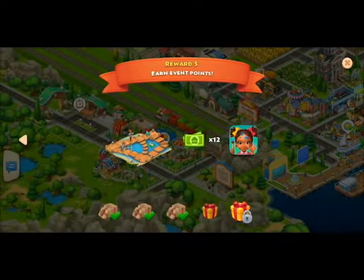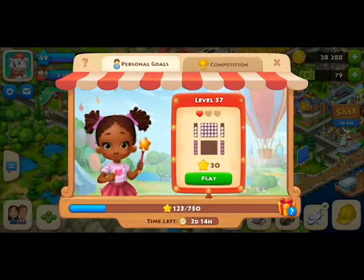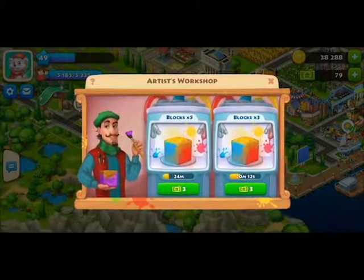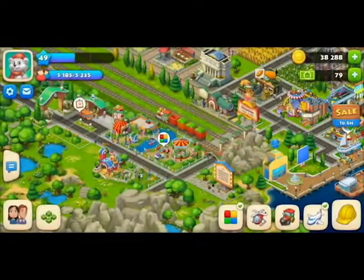There's also 12 dollars and a cute profile picture you can put on your profile to show you beat all the levels. The event is called Color Splash. The way you play is you have to paint blocks to get enough to play the game, and each game costs about four blocks.